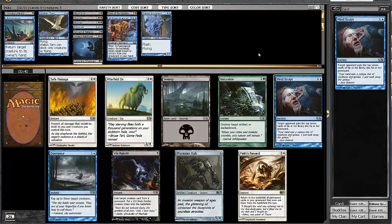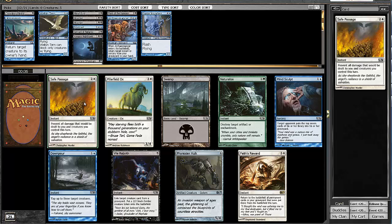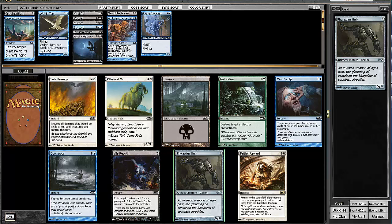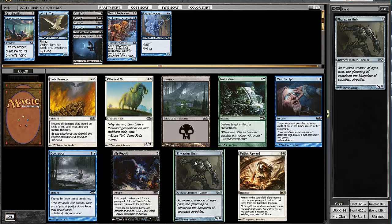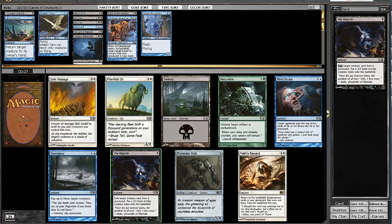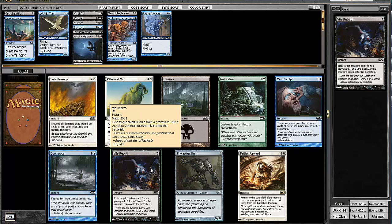In the next pack there's a Mind Sculpt — I'm not going to start grabbing those right now. There's Safe Passage, Vile Rebirth, and Phyrexian Hulk. I almost want to take the Phyrexian Hulk, just because we need creatures. But I'm going to take the Vile Rebirth here — I don't like Phyrexian Hulk as a card.